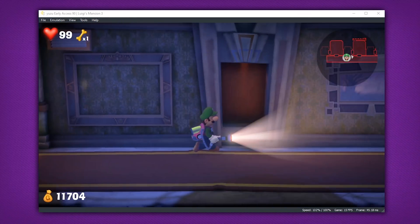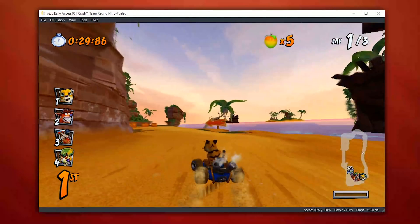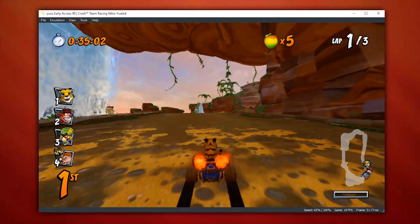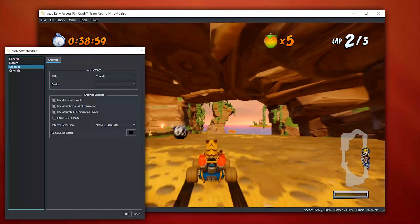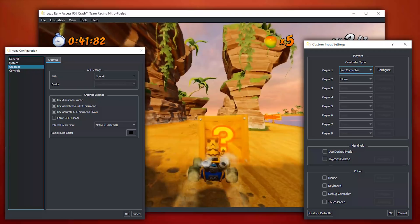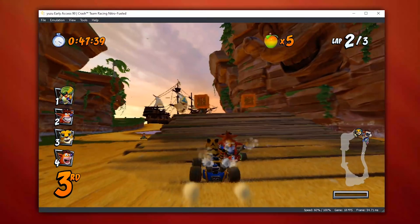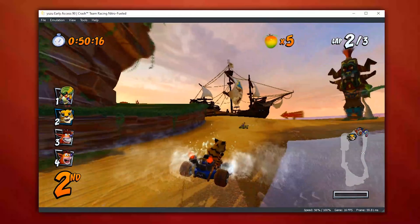There are a ton of games we need to look at, so let's kick things off with Crash Team Racing Nitro Fueled. If you're familiar with how this game used to look on the emulator, it was a pretty broken flashing mess, and for the most part it still is a pretty broken game. However, if you activate the accurate GPU emulation setting and pair it with the game in undocked mode, this is what it's going to look like. Running it on a 3700x, I was getting anywhere from around 18 to 30 frames per second depending on the track and mode played, so if you're running a lower specced CPU, expect lower performance.